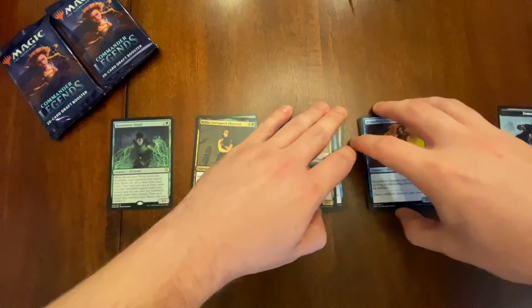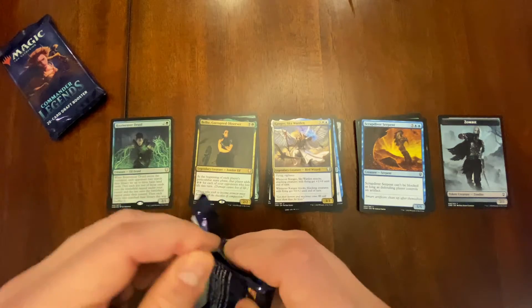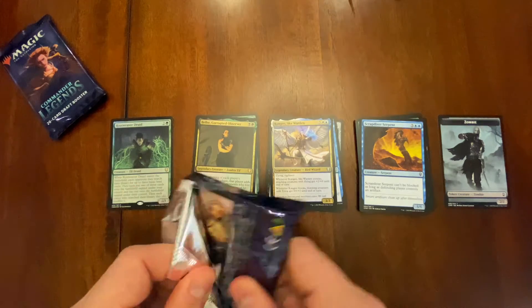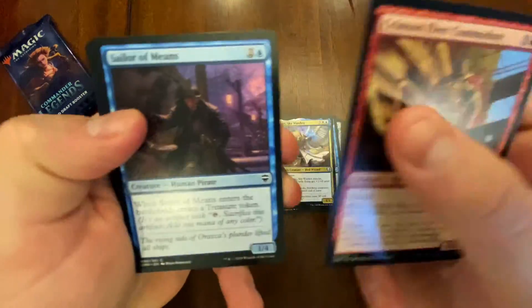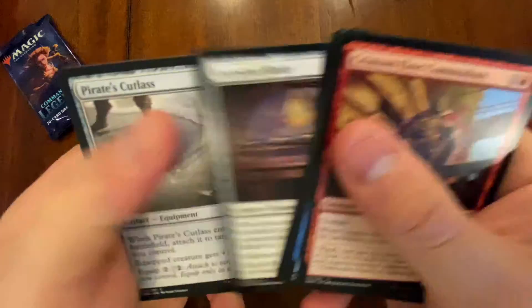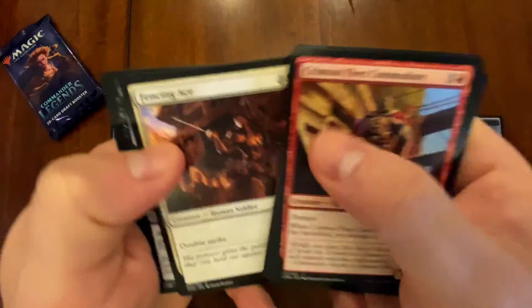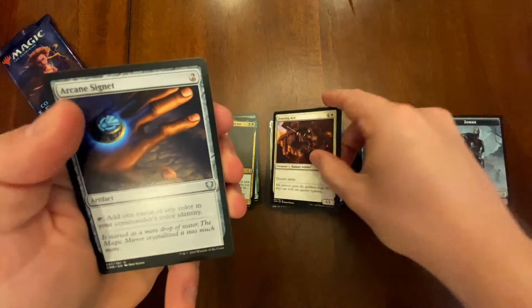Keeping everything on camera, making sure there's no shadiness going on. Pack number two — let's go, let's go! Let's get something crazy. We got Fencing Ace — that's me, it's a double strike little candy kid. And a very nice signet.